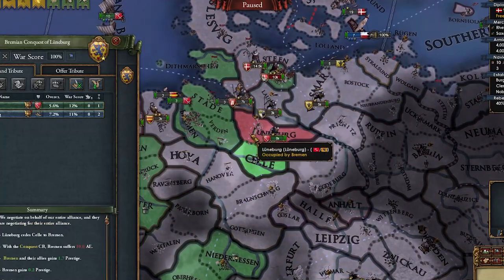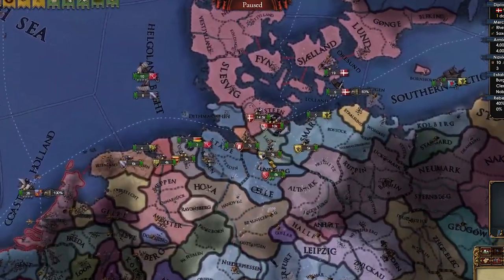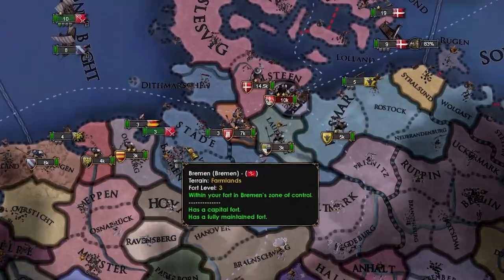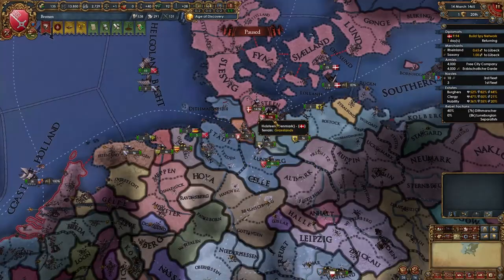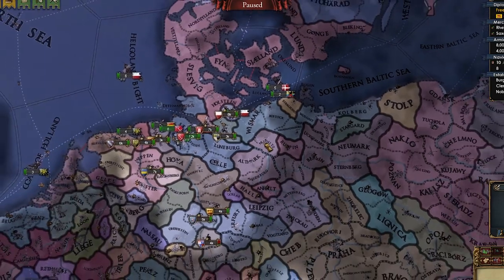War is done — let's full annex these guys as well. Still no risk of a coalition — I like that. We're growing nicely. It's just annoying maneuvering around all of these alliances, and it's gonna be super annoying to get Hamburg without co-belligerenting them. It's gonna be so expensive, man.